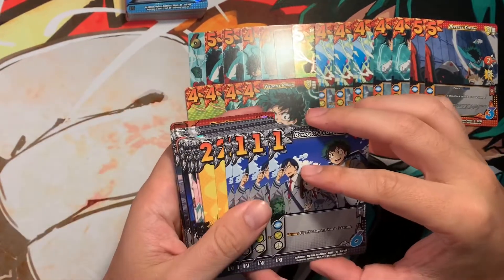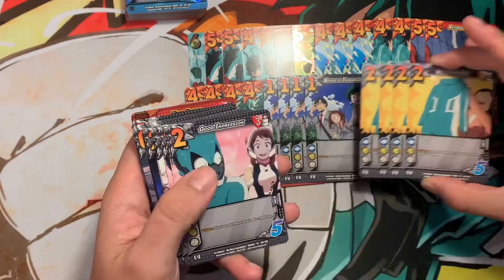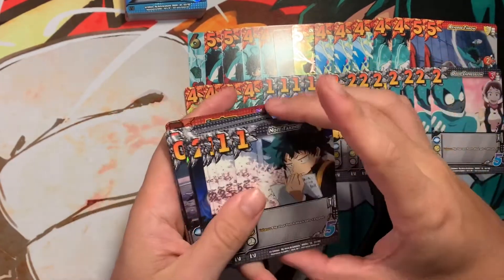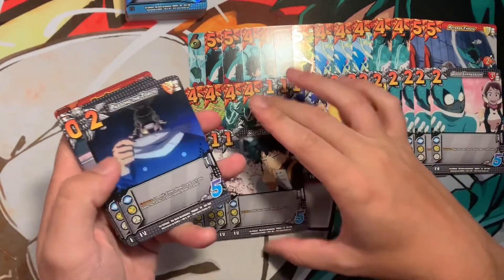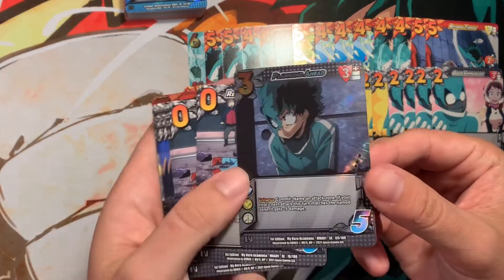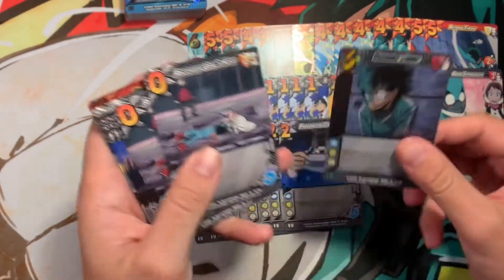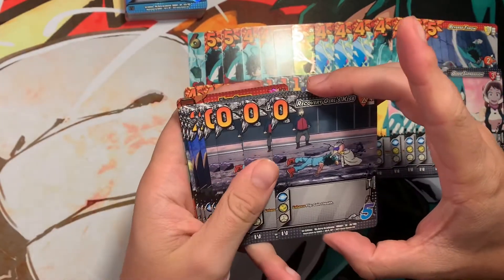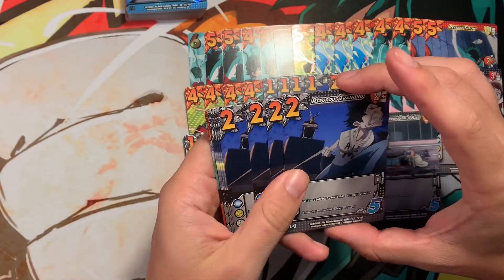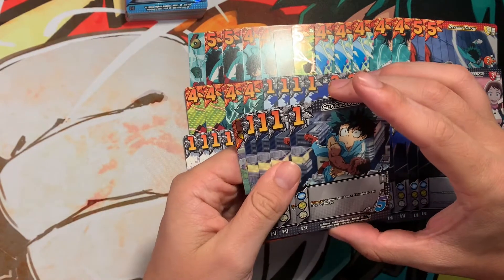And now we're onto the foundations. We have four Bonds of Friendship, four Gift from Mom, four Good Impression, four Note Taking, four Passing the Torch, one Planning Ahead — and this one is also a holographic card, which is really cool. Four Recovery Girl's Kiss, two Rigorous Training, four Self Sacrifice. And what are we going to get for our random ultra rare?